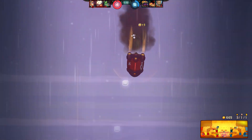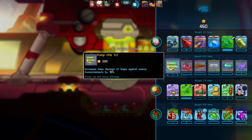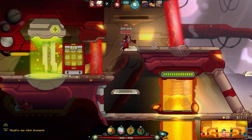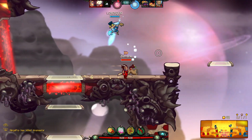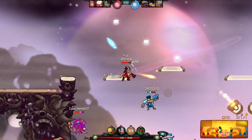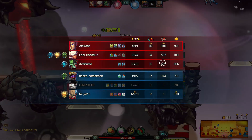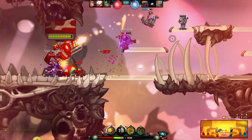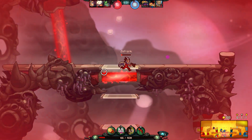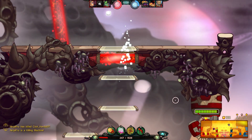When you die, you spawn in a drop pod and can collect solar on the way down to make up for the 30 solar you lost. Our next upgrades: more damage on our auto attack and boots so we can run a lot faster. I think our sensitivity was a little low — let's turn that up a little bit. Yeah, this is a lot better.